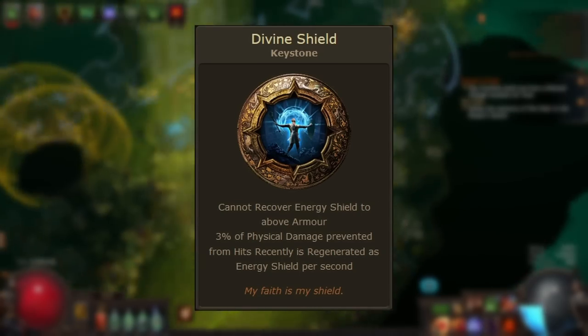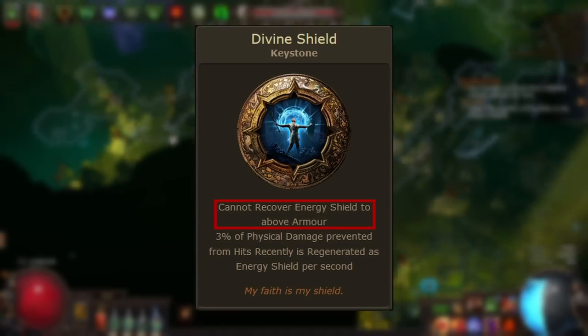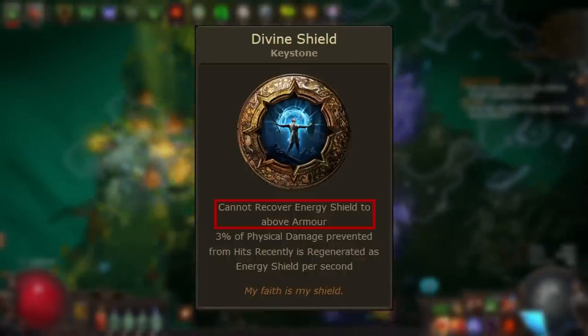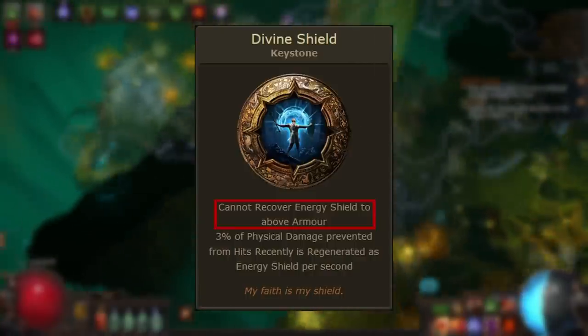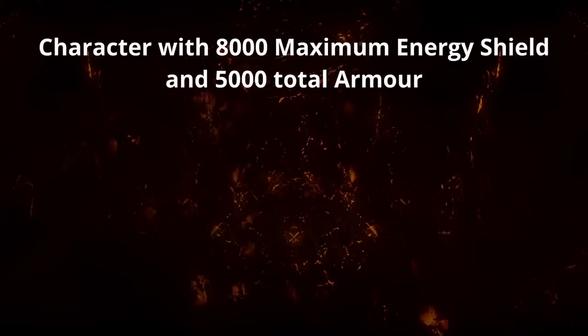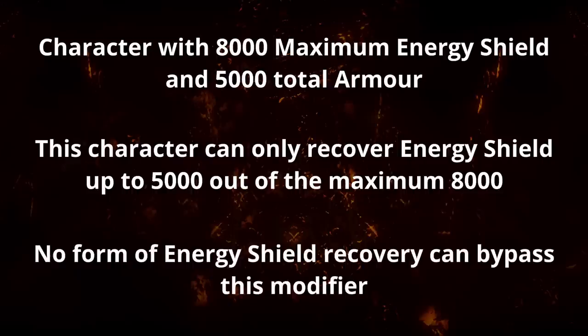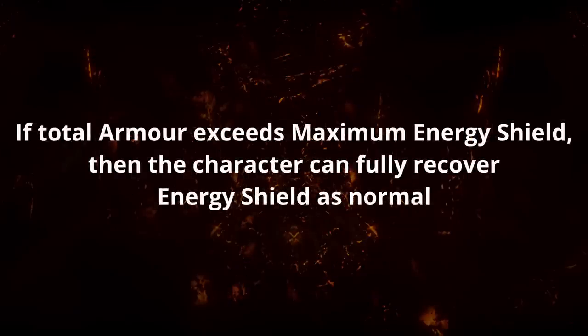Let's take a look at the downside of the keystone first: 'Cannot recover energy shield to above armor.' This stat compares your total armor value to your maximum energy shield. If the armor value is lower than your energy shield, then the maximum amount you'll be able to recover your energy shield to will be the same amount as your total armor. For example, if you had 8,000 energy shield with 5,000 armor, you'd only be able to recover energy shield up to 5,000 out of 8,000 maximum energy shield. No form of energy shield recovery will be able to bypass this modifier, including regeneration, recharge, leech, or energy shield gain on hit or kill modifiers.